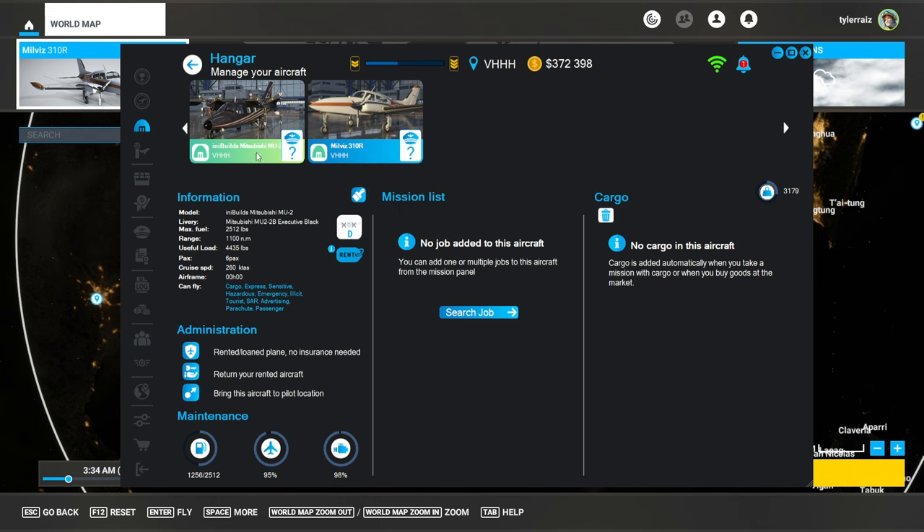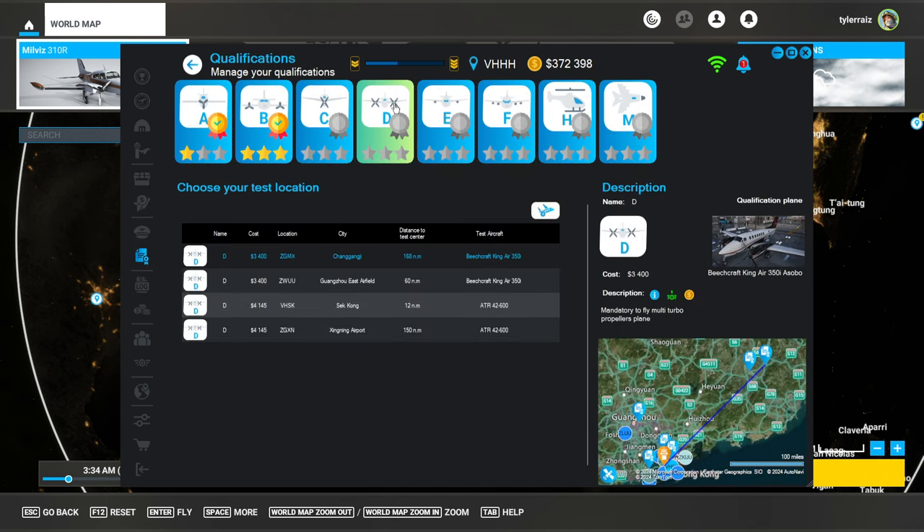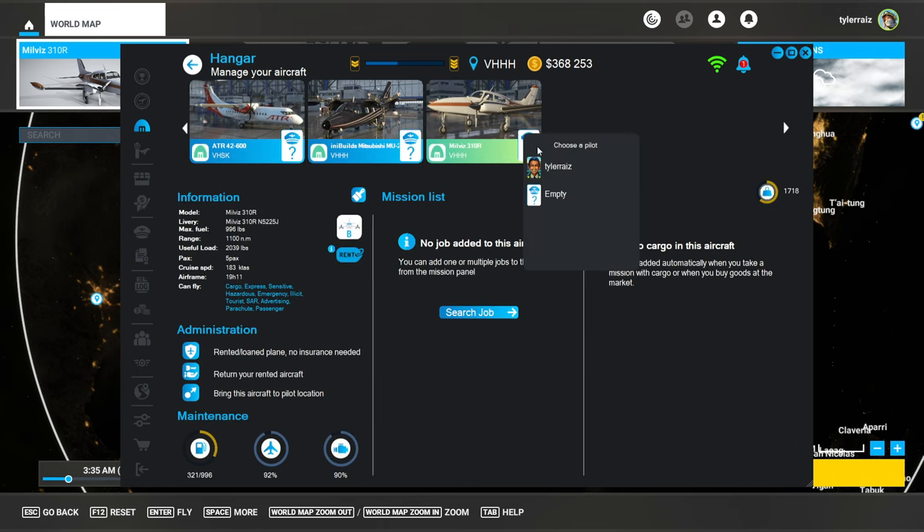Oh, I have to have a D qualification - I forgot about that. D - where can I do that? Well, there's VHSK, I can do that in the ATR-42. That's not too far away. 'Add the selected qualification to its job list.' I'll take the test - $4,145 for that. So go to VHSK and assign your pilot to that craft. I guess I'll have to use the C310 to go over there.